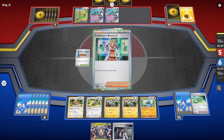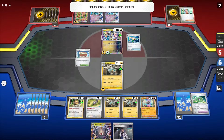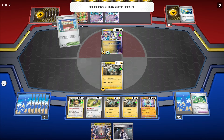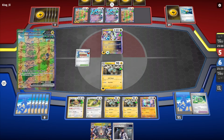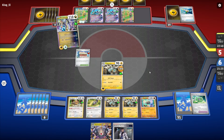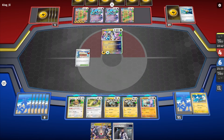I'm going to attack with the active again. That might be a gift energy. The good news is I'm not going to attack into them - the first attack is actually very good at this point. It does 50, so if I get a Boss or a Countercatcher I can take out the Iron Hands with the energy and really set them back. I need energy now as well, but it's okay. They can't one-shot my active.